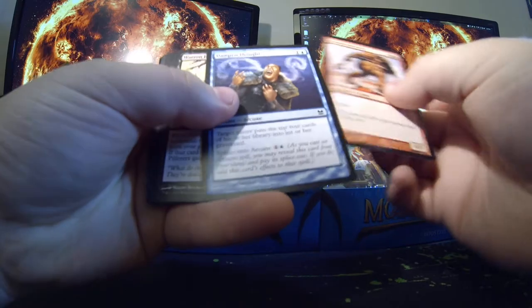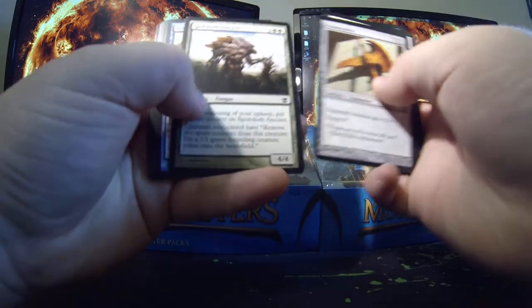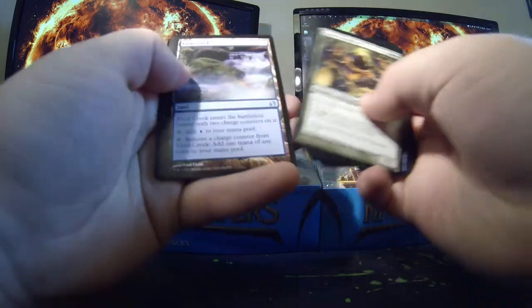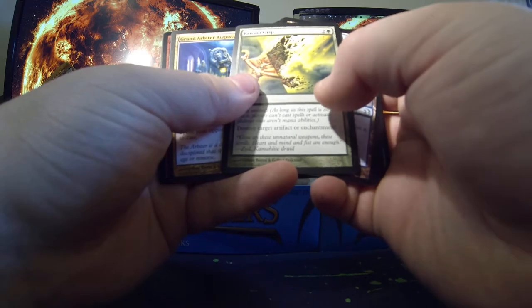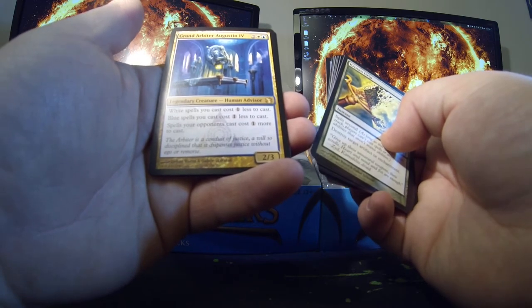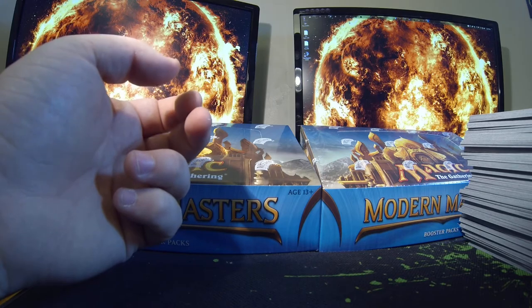Down to the last three here. Mastic Myers, Vivid Creek, Crossan Grip, Grand Arbiter Augustin the Fourth, and a foil Empty the Warrens — full of Goblins.